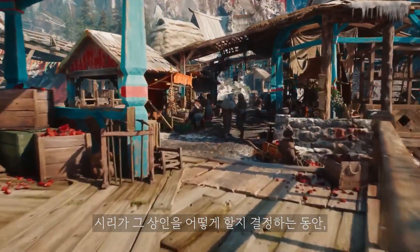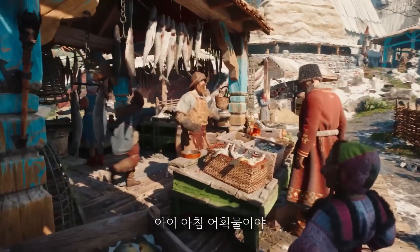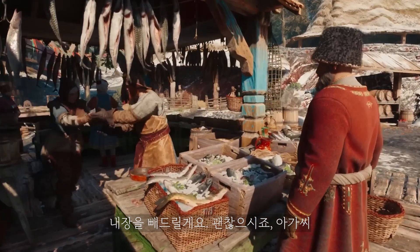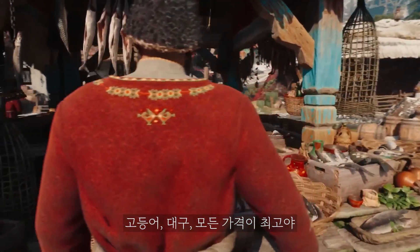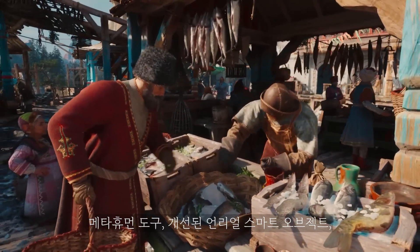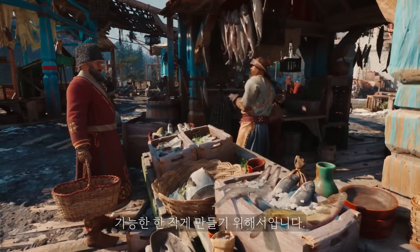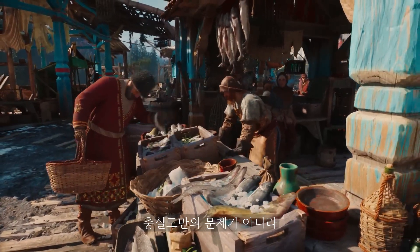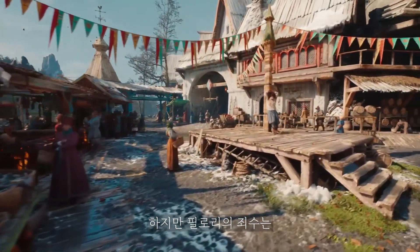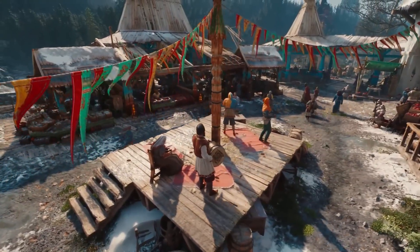While Ciri decides what to do about that merchant, let's take a look at the character technology that powers this marketplace. Why don't we listen in on these fishmongers — they're selling their wares, chatting up customers. There's tons of tech at play here, even in this simple market stall: MetaHuman tools, improved Unreal smart objects, Chaos cloth, and more. All of this exists to make sure the gap in quality between Ciri and NPCs is as small as possible — and closing that gap is not just about fidelity, but also authenticity. They should react to changes in the world around them. Let's grab everyone's attention with the circus.